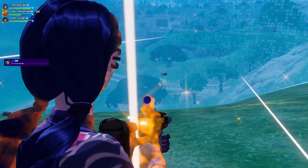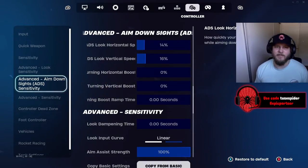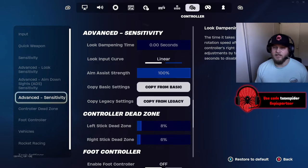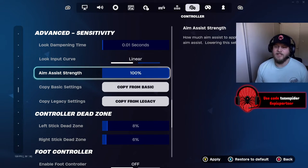I feel like it's been a lot easier to hit people in the air with this sensitivity. As far as boosts, I've never really liked them so I have them all at 0% and 0 seconds. Look dampening time is at 0. I do play on linear — I know it's super common in build mode but I feel like it's uncommon for zero build. What I prefer about linear is it's all raw stick movement; it feels smoother and I feel more free compared to exponential. Aim assist strength is going to be 100% — if you're playing controller that should not be anything but 100%.